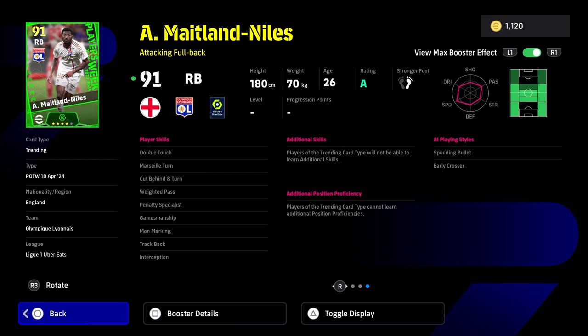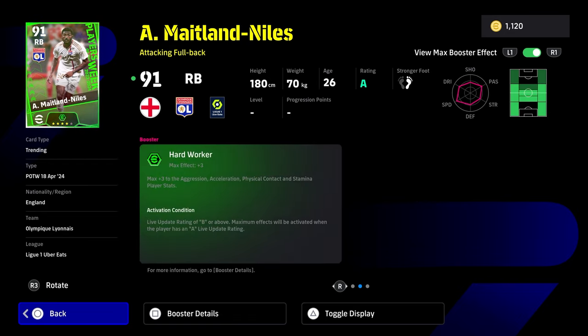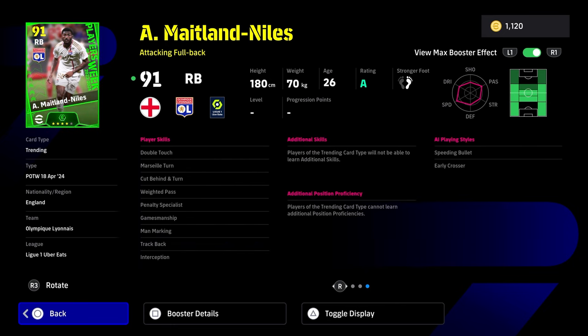Although you can't give him the position proficiency. So I think these cards should definitely, as player of the weeks, be able to train up their positions, or else they should have max utility prowess in all positions that they're able to play. The rest of his stats aren't too bad. I've actually played with Niles quite a bit, not this version but different versions. Double touch is nice, way to pass, man mark and track back and interception.